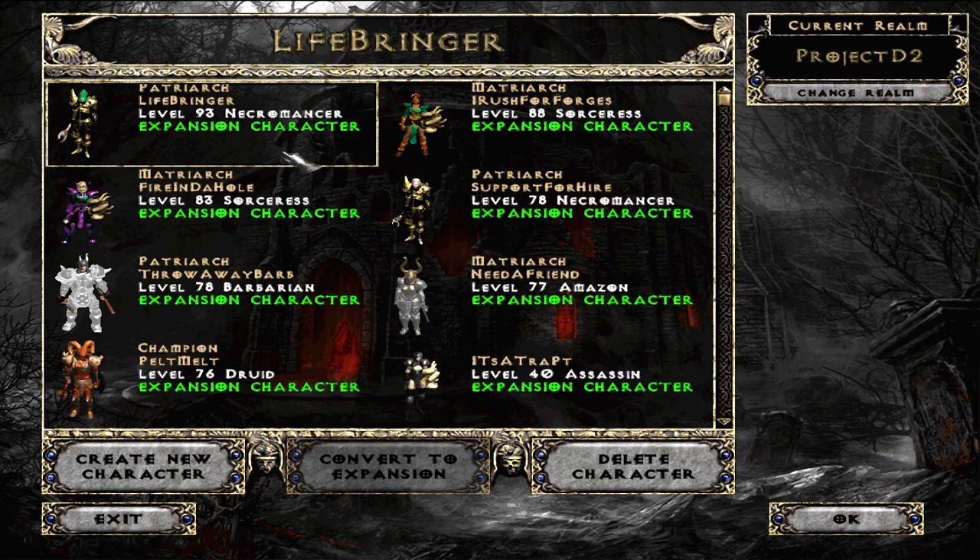So I have my Summon Necro that I mained, I have the I Rush for Forges which was kind of my joke character that I made middle of the season, Fire in the Hole which is my typical fire starter — it has full gear, I Rush for Forges had pretty much optimized lightning gear, and then my Summoner had full gear.